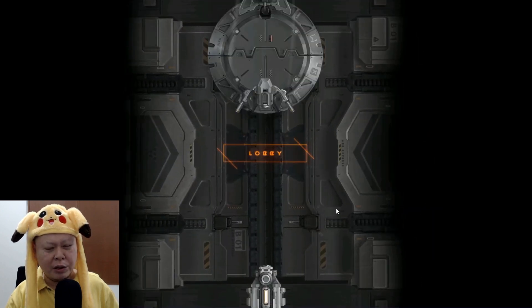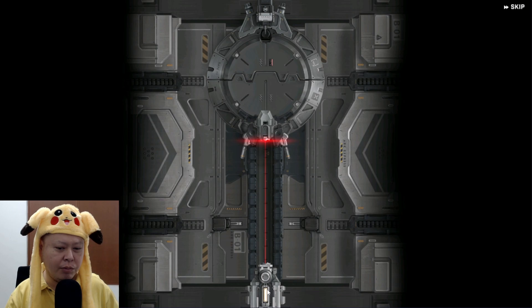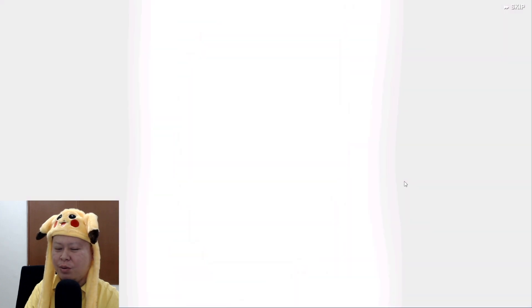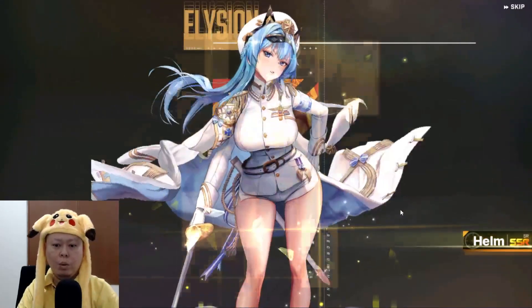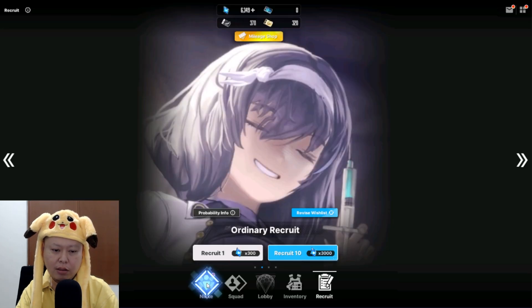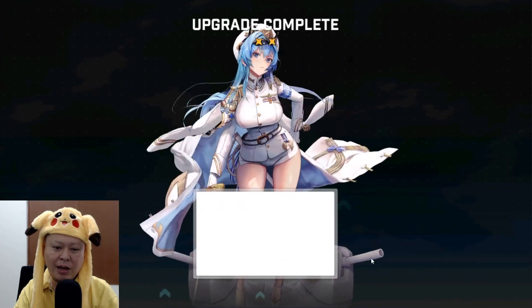My last pull on the ordinary recruit got me Julia, which gave her limit break three. Hopefully this time another limit break three character — oh nice, limit break punch! Come on, double yellow! Only one, but one is already good enough. Who knows, maybe double or triple yellows.